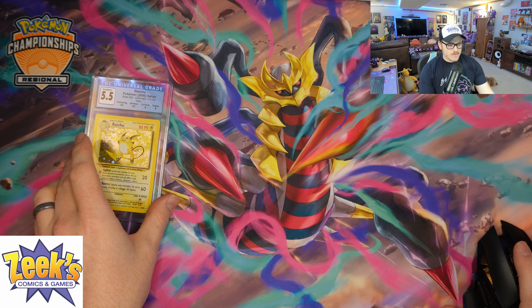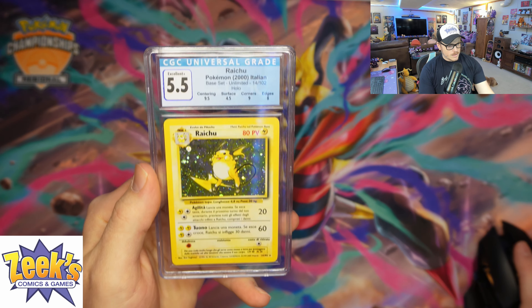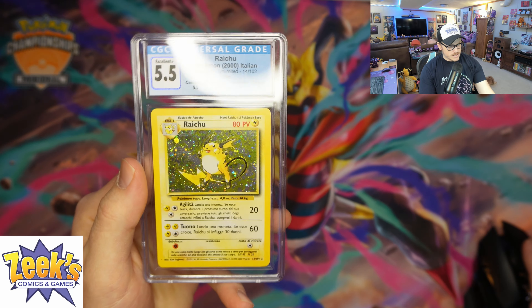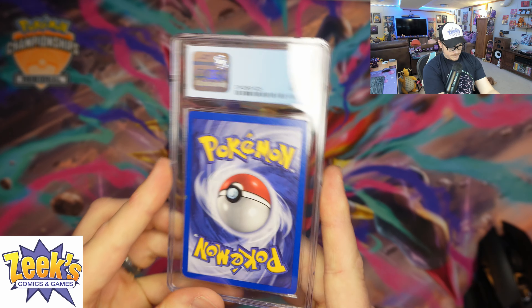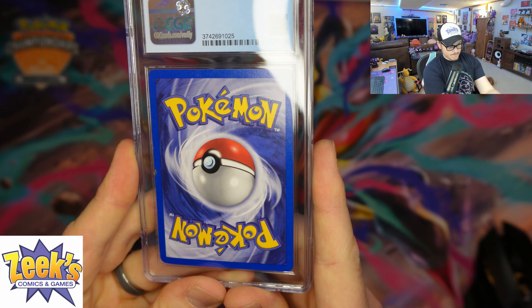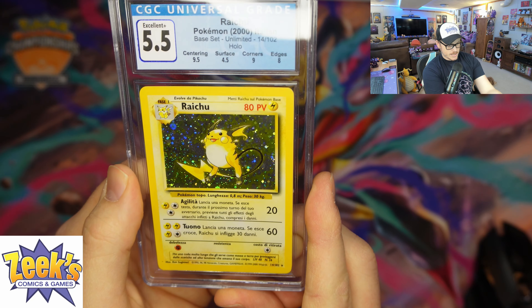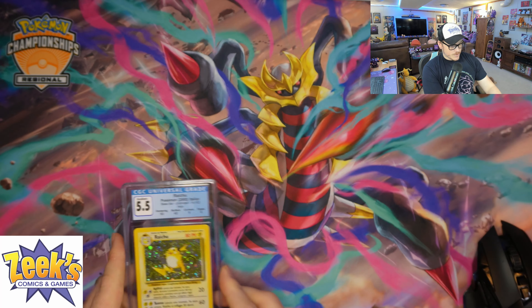Today we're gonna announce the giveaway. As you all know, I had mentioned before we're giving away this graded Raichu. It's graded at a 5.5, but I think it's honestly better — it failed on the surface, as you can see. Everything else is pretty darn good; the surface is pretty grainy, that's why CGC thought it wasn't worthy of a higher grade. It is in Italian, but it is still a retro Raichu, so we're giving that away.